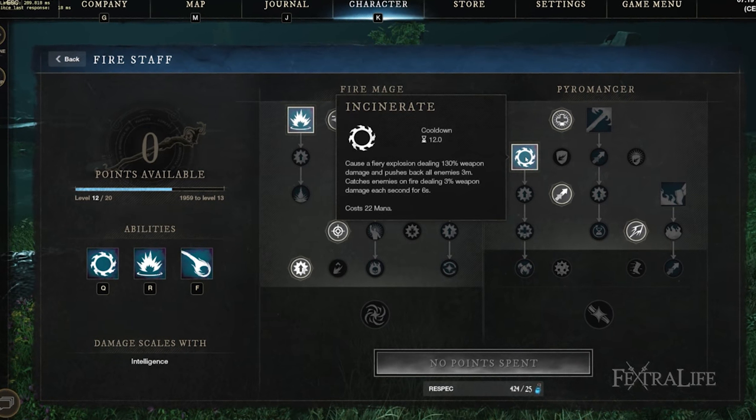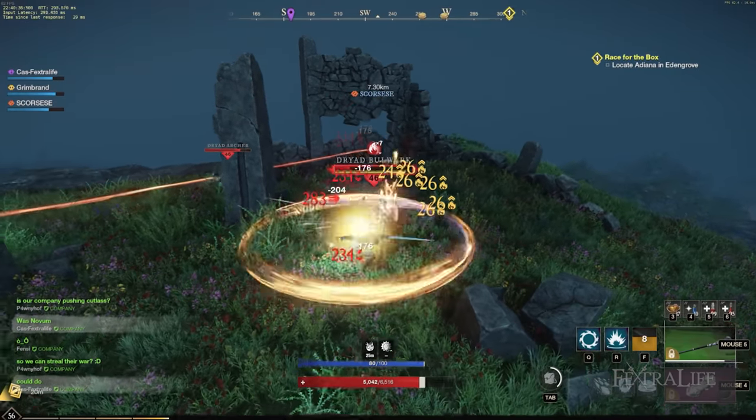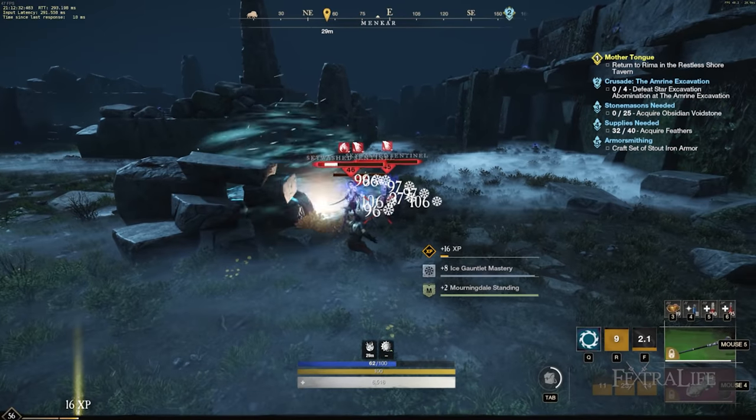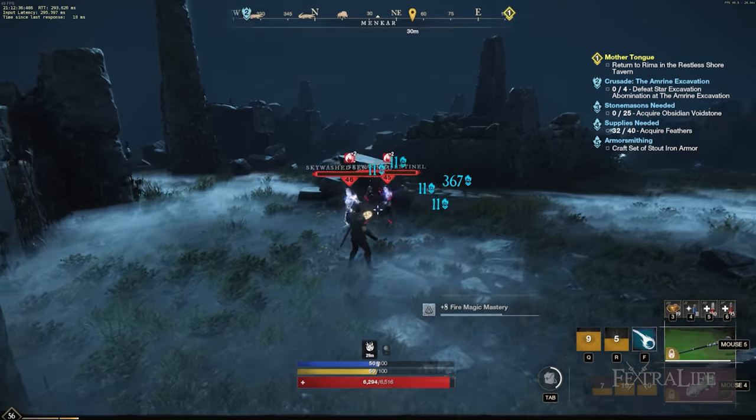Incinerate: This skill is an AoE around you that knocks targets back and sets them on fire. Ideally you won't have to use this when running expeditions, but it can be very useful on the landscape when you don't have a tank. Use this to create space when enemies reach you and then get away and range them down.